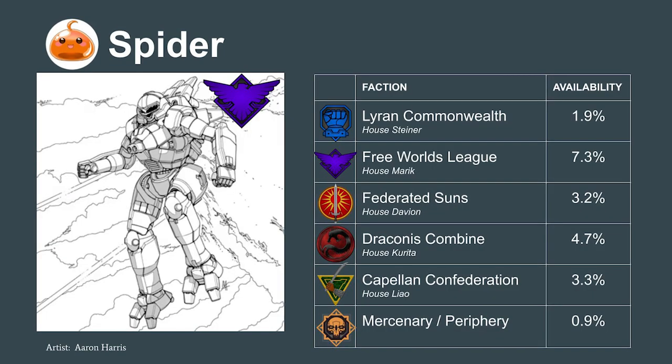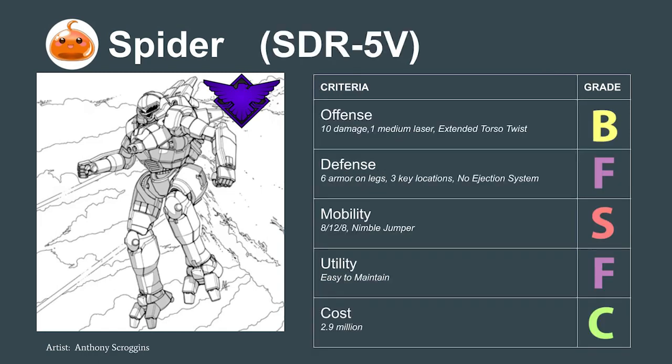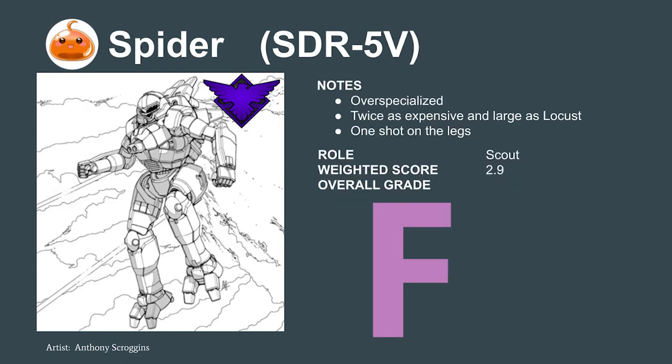In the same vein, the Spider — primarily deployed by the Free Worlds League and costing 3 million C-bills — has a little more firepower with its two medium lasers. Its critical flaw is that it has only 6 armor on the legs, which means it risks getting one-shot by the Phoenix Hawk's large laser. Do we want to risk losing 3 million C-bills — nearly half the price of a heavy mech — in a single shot? No. We also rate it an F.